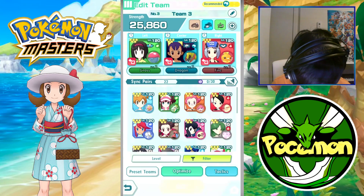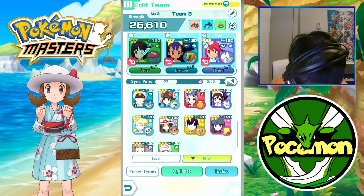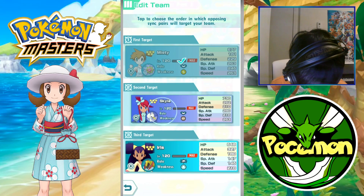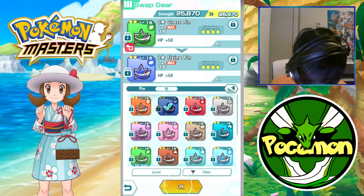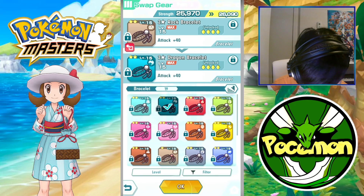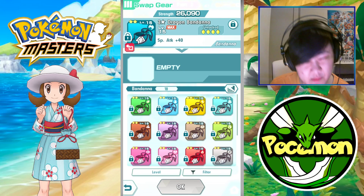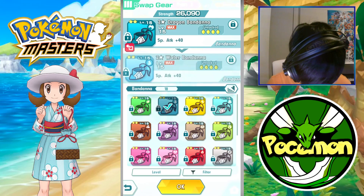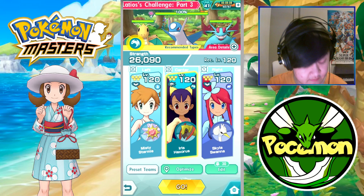For supports, we're going to throw in Swanna and Misty as well. However, in the lineup we're going to put Skyla first, because Misty is weak to Electric-type moves, and the opponent Latios does have Thunderbolt or some other Electric-type move, so you definitely don't want to get hit by that. Even though Skyla is weak to Rock-type moves, only Salamence has Rock-type moves, so once we take out Salamence we don't have to worry about that.